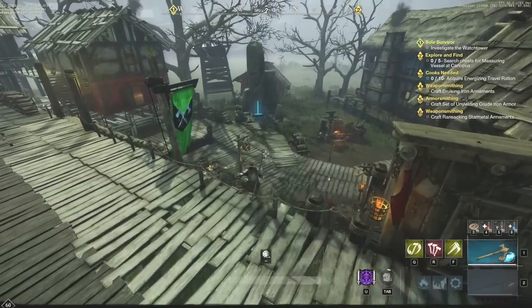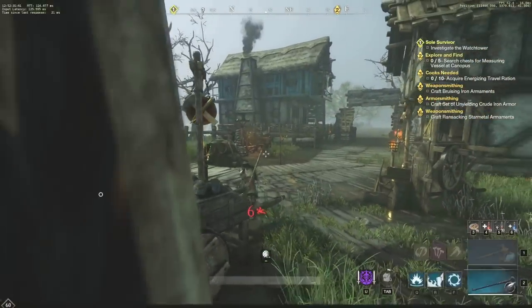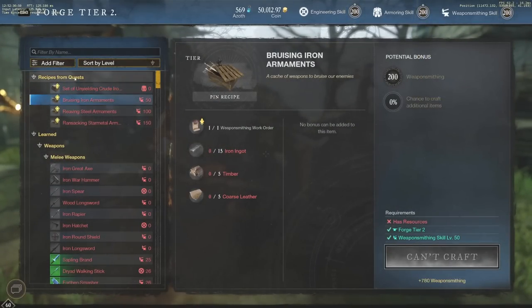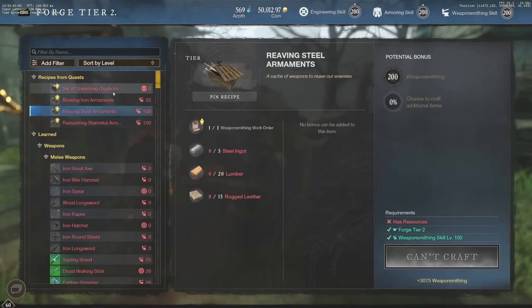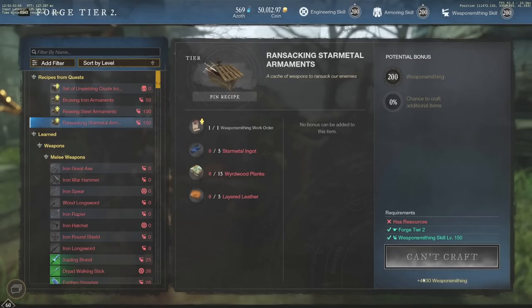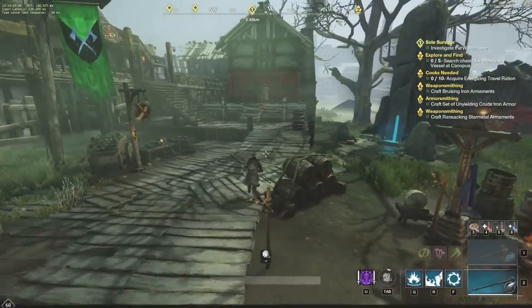At the forge you can see recipes from quests at the top left. The early ones aren't much — 20 iron ore, 10 hide, 25 materials nets 612 armoring XP — but going to the very bottom recipe, you get 4,030 weapon smithing XP for five star metal ingots, 15 wyrdwood planks, and five layered leather. That 4,030 weapon smithing is a ton and also translates into a lot of character-level XP.